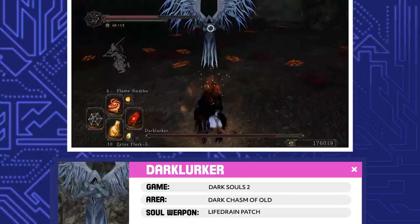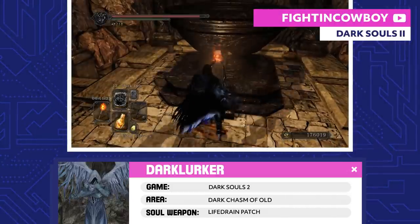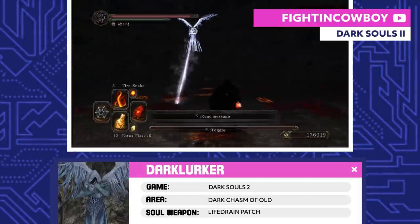Dark Lurker. The Dark Lurker lurks in the dark — that's about all anyone knows. Once you light three areas of the Dark Chasm of Old, you'll be transported to this thing's domain to do battle.